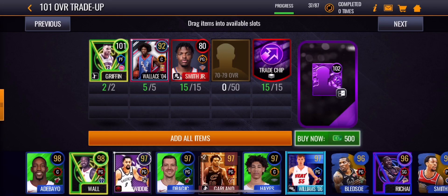Hey what's going on guys, so I'm gonna be opening up this 102 overall select pack. I believe there is a Luka Doncic, Vince Carter, Kevin Garnett, and Bill Russell in this pack. I don't really know the point guard, but I know those four.